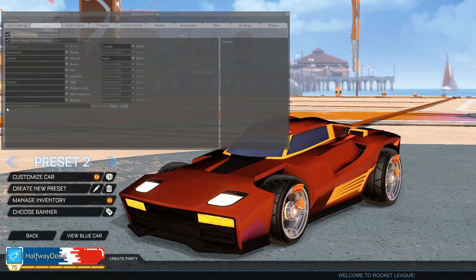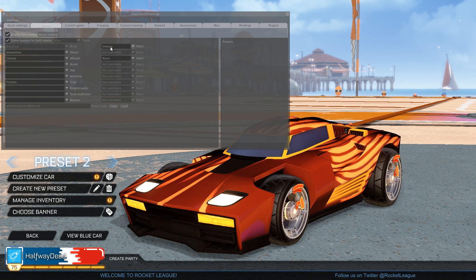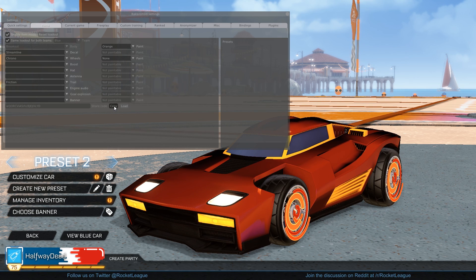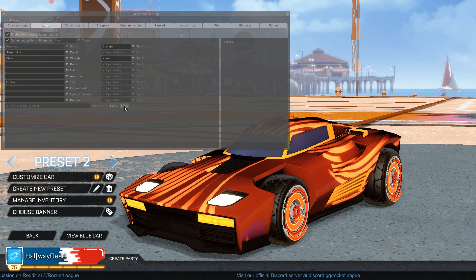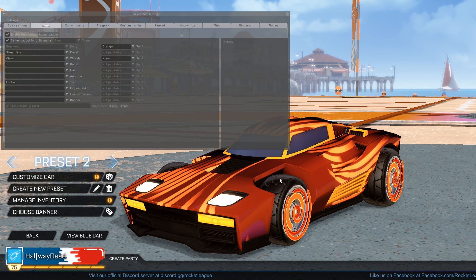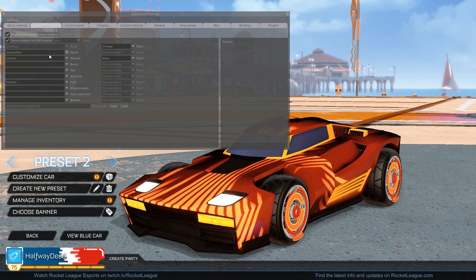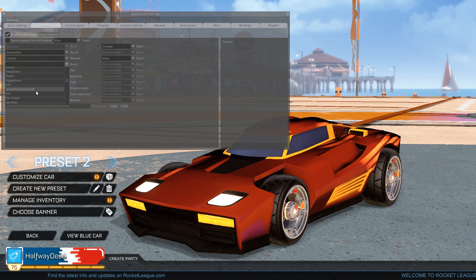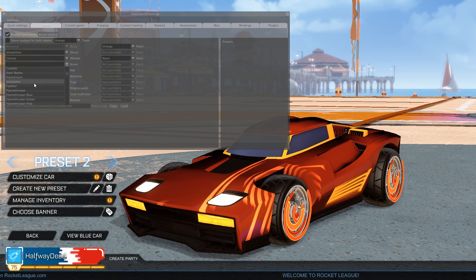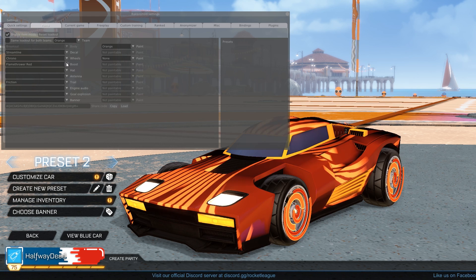There is something really cool about this feature and that is the share code. All the items I've changed — streamline, the car body color to orange, the wheels to chrono, and the trail to friction — are all encoded in this string. If I press copy it's gonna copy this code to my clipboard, and I can copy-paste this to my friends. They can copy it and press the load button and then they will have the same preset in their client. Obviously this only includes the items I have selected. So for example if I want to include the boost, I would deselect same loadout for both teams and select flamethrower regular for blue team and flamethrower red for orange team. Then if people use this longer code, they will also get the boost with that preset.